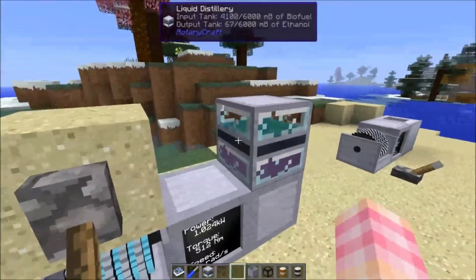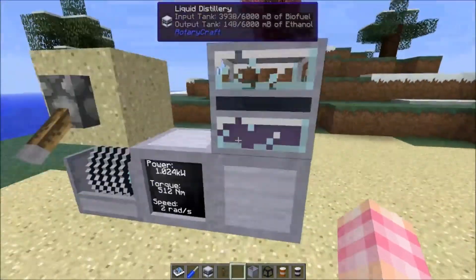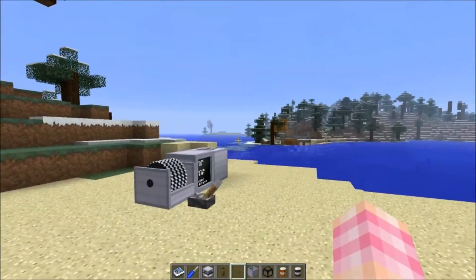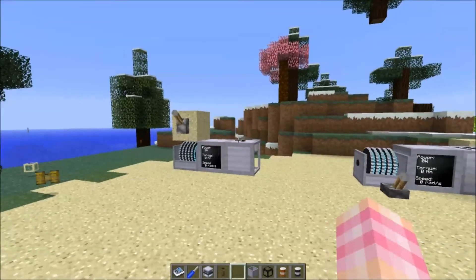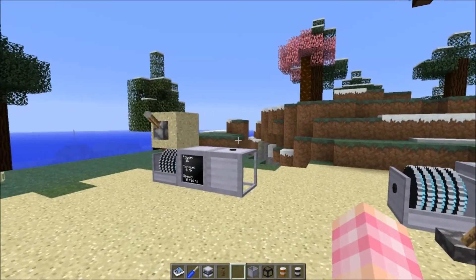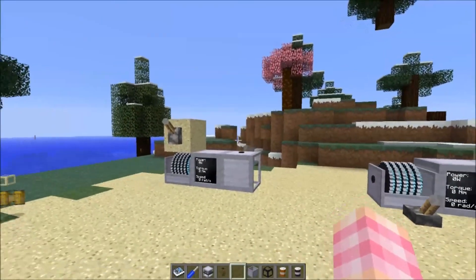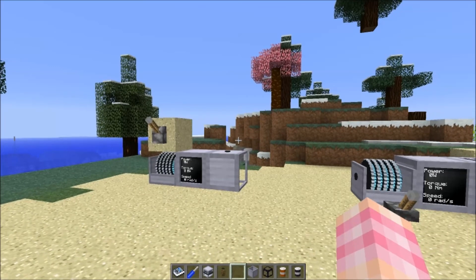So: pump fluids in the side that you want to process, and then the product comes out the top. That's the liquid distillery — pretty cool. So those are the two machines we're talking about today. That's it for this episode — hope you enjoyed. We'll have more Rotarycraft coming up very soon, as well as something extra special in the not too distant future.